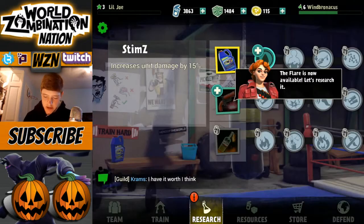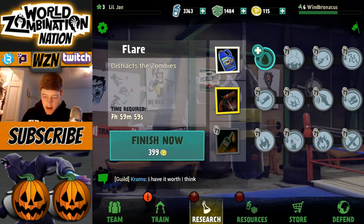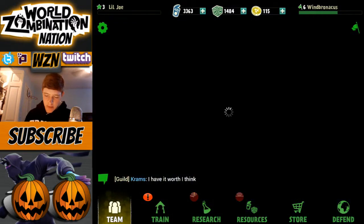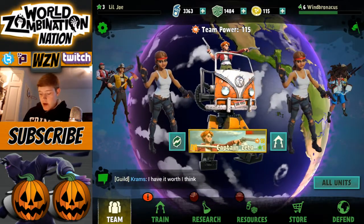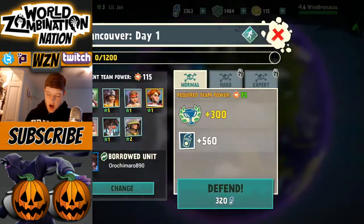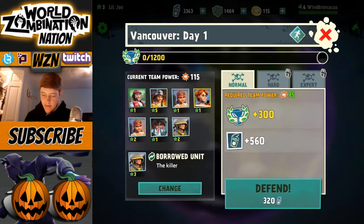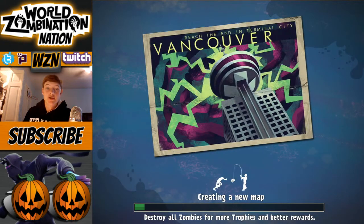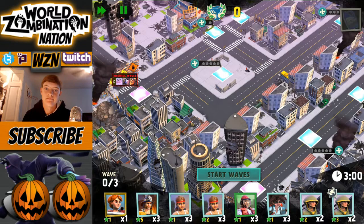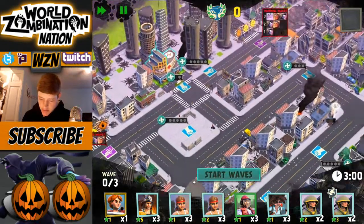We can research the flare now - it's available for 500 cans. I will do that and hopefully have it for the next episode. Let's get one more battle and then start an upgrade. We're going to have 1200 trophies from Vancouver. I'm going to borrow the sniper - snipers are one of my favorite troops, love snipers a lot. They're just awesome, there's not much more to say - they're just good at what they do.